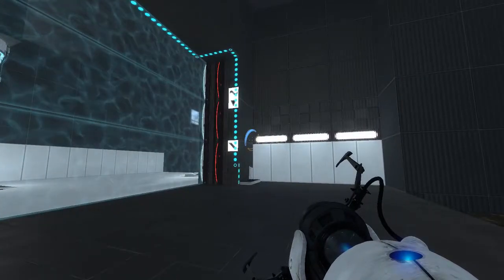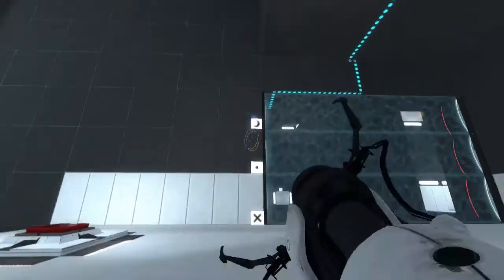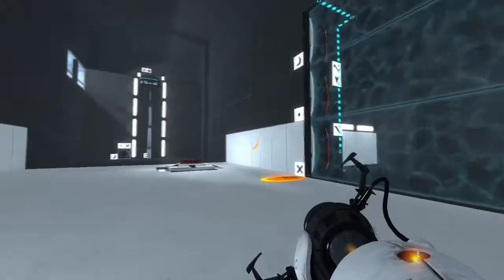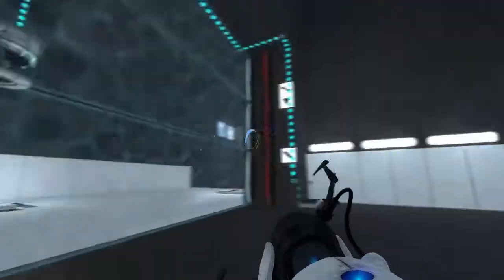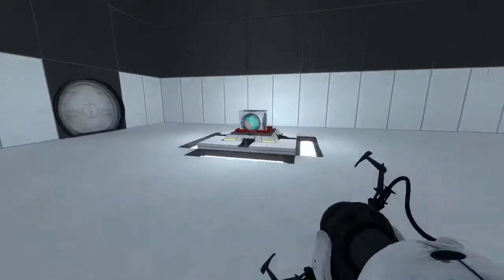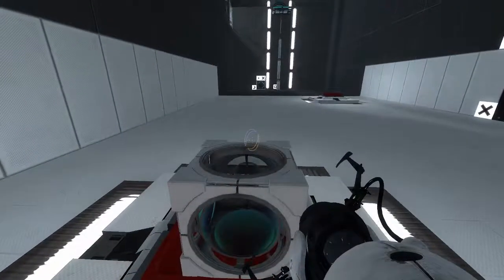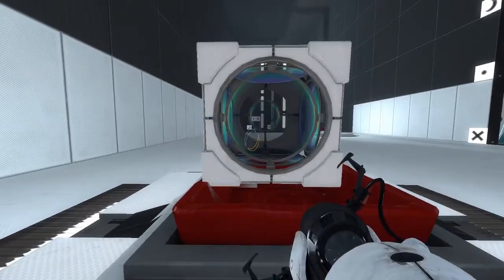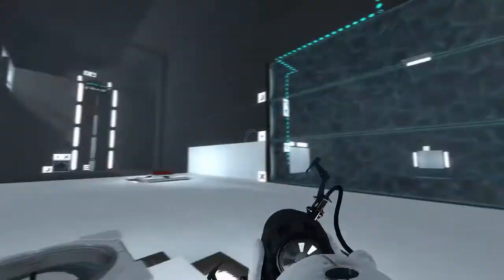And then this over here — what does this do? I guess that goes to these three laser things. So we need to set this laser up so we can disable the fizzlers. Would you guess, perhaps, if I go in like this, slide in... I believe that works. Cube spazzing out a bit there. That should work. Hopefully.